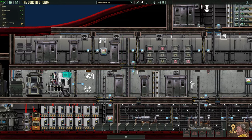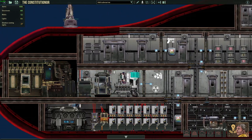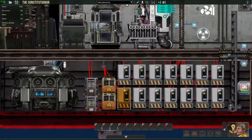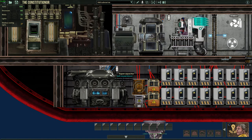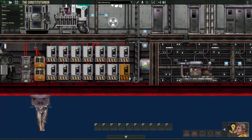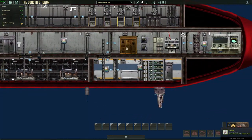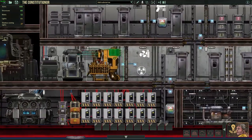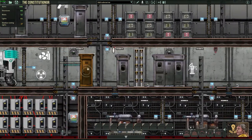Going down here you have the engine, and down here you have the reactor room with all the junction boxes and super capacitors, some pumps — they work well. I tested it and it's way better now than in the other sub.